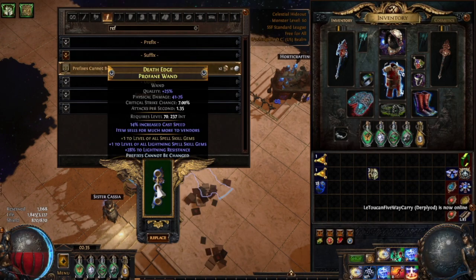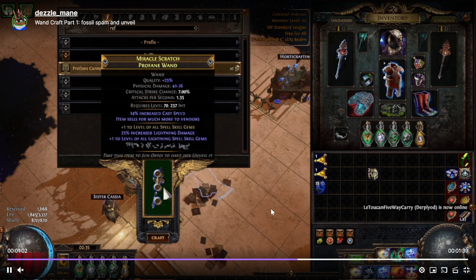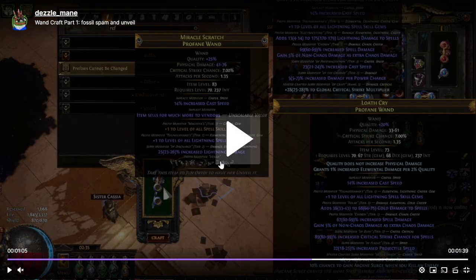Let me mention what we just saw. We apply 'prefixes can't be changed' on the item so we don't lose the plus one lightning that we had, and then we veiled chaos. This is the veiled mod, and we got a veiled prefix, which is what we want.